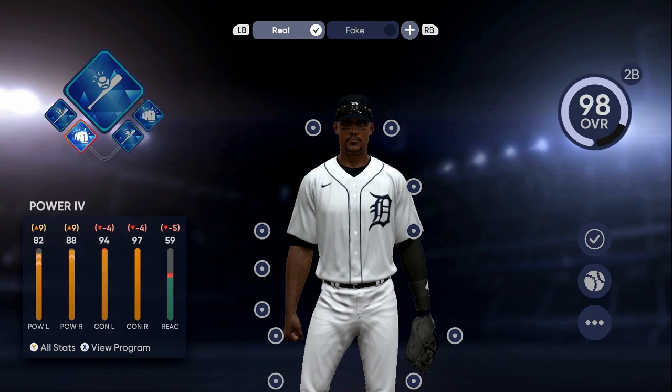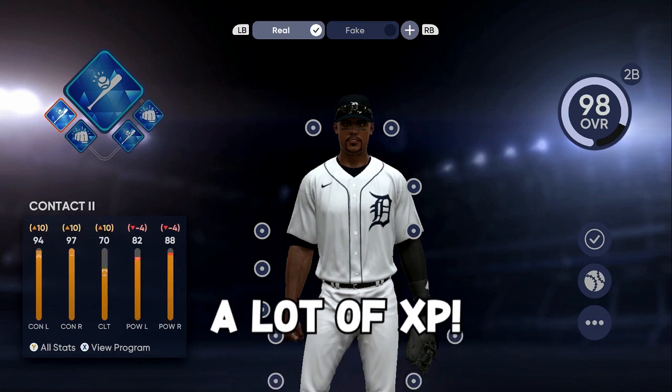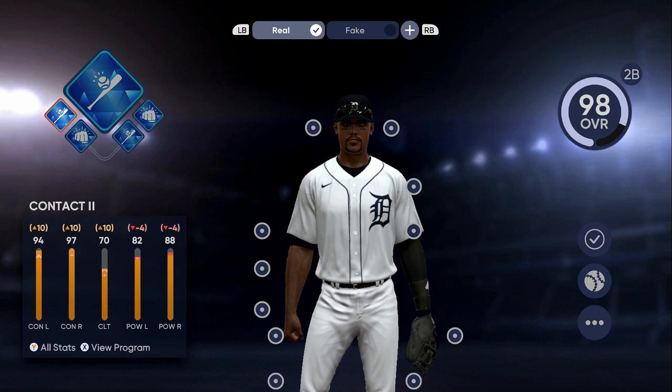What I have is contact, power, contact, and power — no speed boost. You want to get power perks that don't take away from your speed. When you pick these powers, I'm losing contact here and here, but then I have a contact boost of 9 and another contact boost of 10. Pay attention to the perks you're putting on your player. Every series is going to be between 4,000 and 6,000 XP as long as your guy is activated.